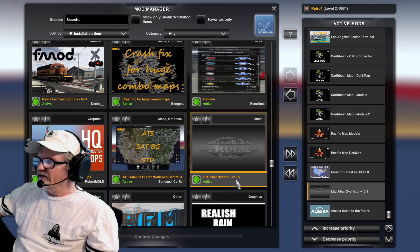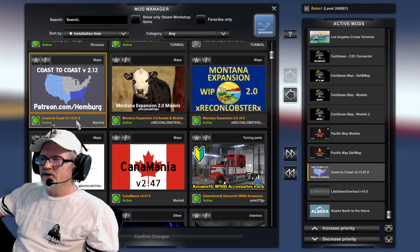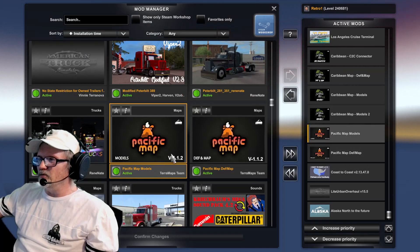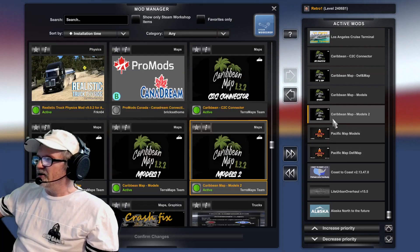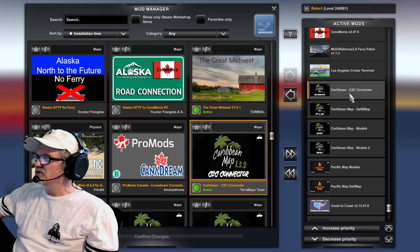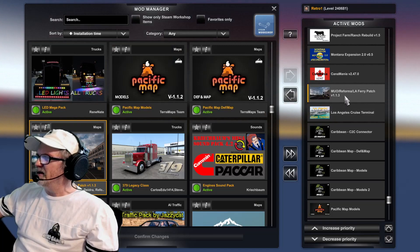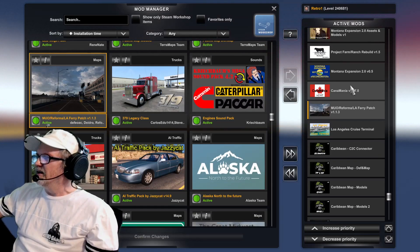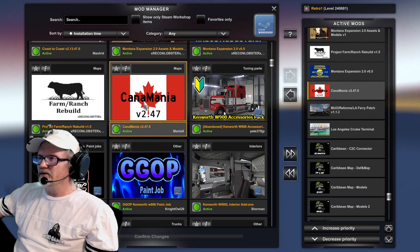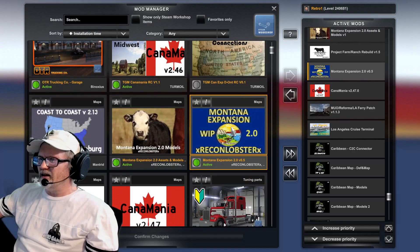Then we've got the Pacific Maps, Definite Maps, models — still on version 1.1.2. Caribbeans are still the same at 1.3.2 — there's models, definitions, and maps. Coast to Coast Connector, Los Angeles Cruise Terminal, MUO Reforming LA Ferry Patch 1.1.3. And here's Canamania — they updated it — Canamania 2.47.0.